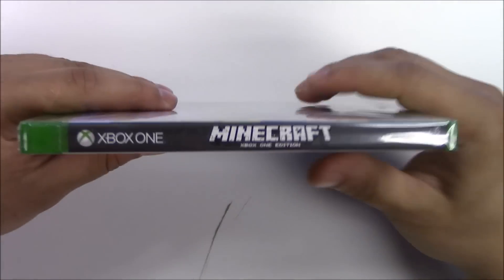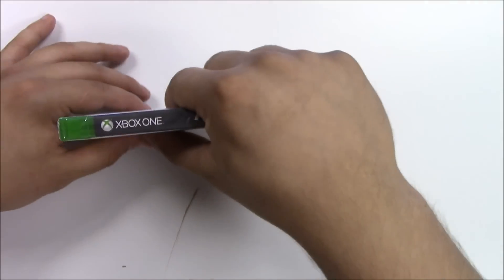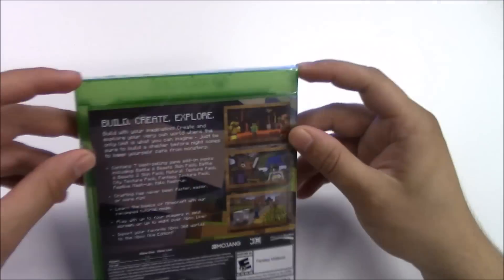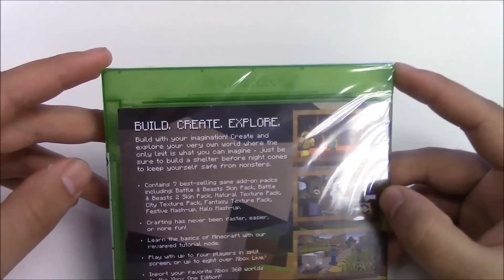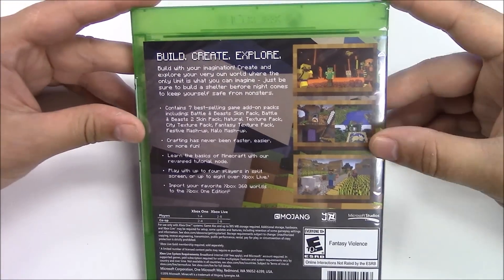Moving on to the spine, we have Minecraft Xbox One Edition with a solid gray background as usual for Xbox One. We have a wide full copy game on the top. And in the back we have a quick synopsis of what Minecraft is.